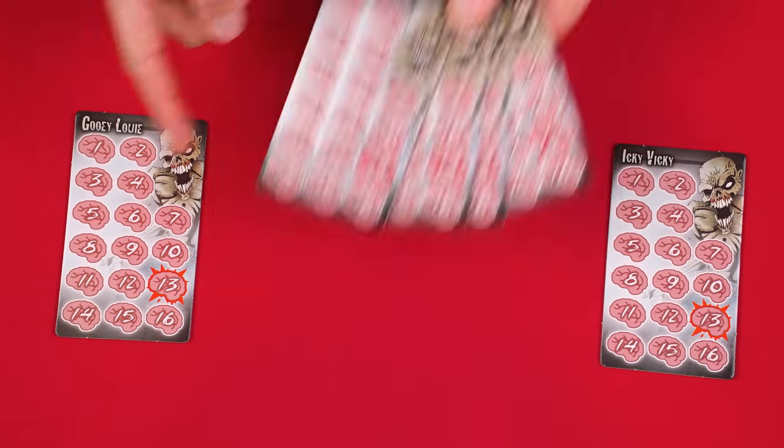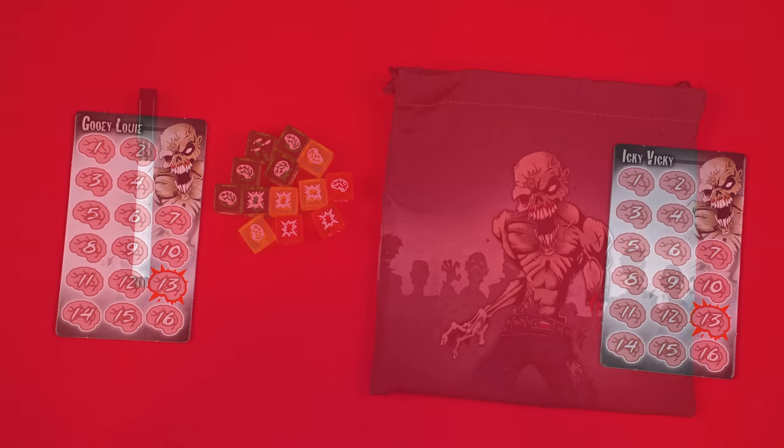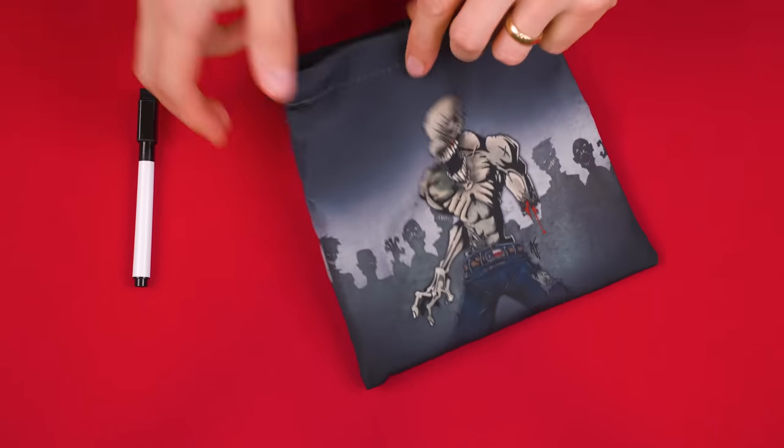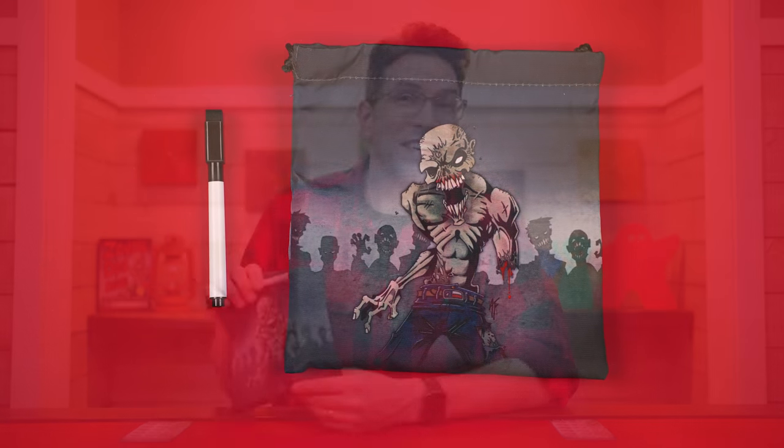To set up, give each player one of these scoreboards. In this video we'll assume we have two players, returning the rest to the box. Now add all of the dice to the included bag and pass this along with the dry erase marker to the person who won the last game. If this is your very first game, the rules say to pick the person who can say 'brains' with the most feeling, or you can just pick someone randomly. And that's the setup. The deluxe version comes with six scoreboards but you can play with as many people as you like — any extra players just need their own way to track their points using maybe their phone or pen and paper.